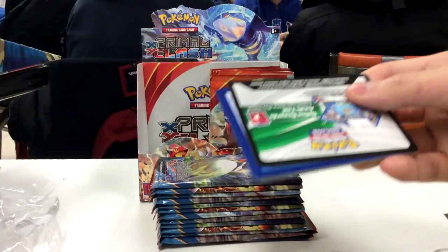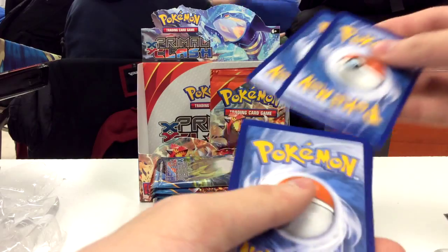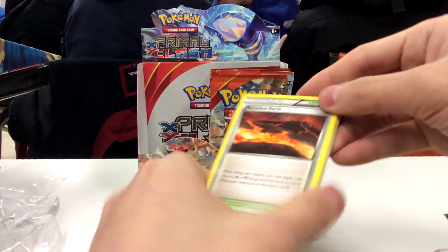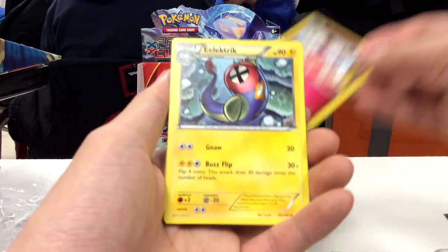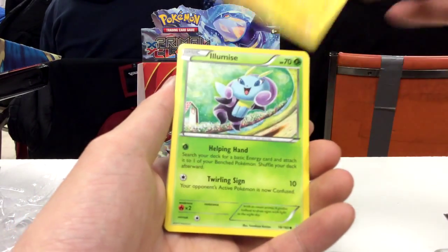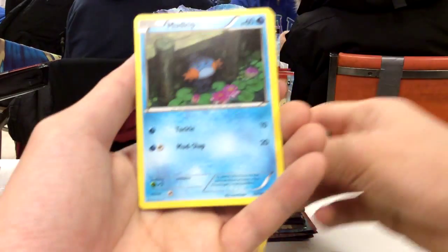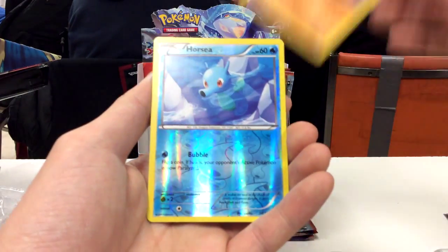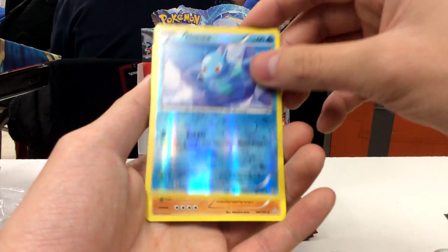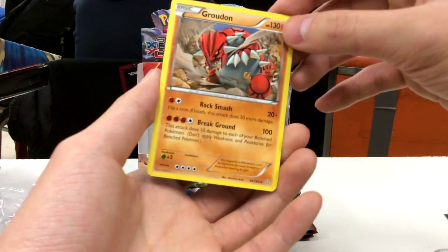So this is a Mega Aggron pack. Cold card to the side and free from the back. So we have a Scorched Earth, Mr. Mime, Electrike, Ill Miss, Solrock, Mudkip, Trapinch, Nose Pass, Reverse Hollow Horsea, and a Groudon non-hollow rare.